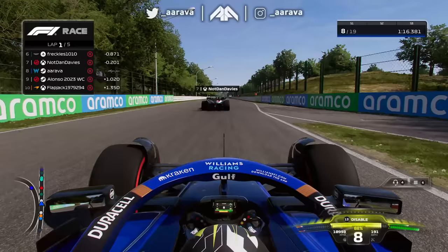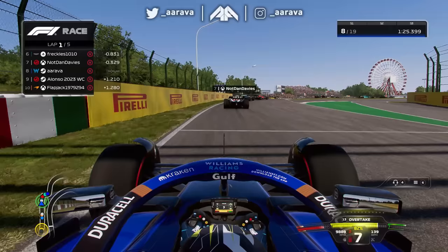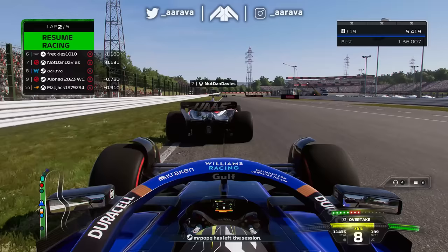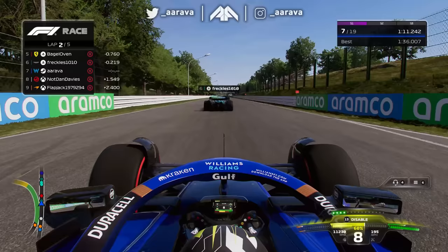I really hope this Haas battle isn't preventing me from progressing further, because looking at the minimap P1 is just down the road. I actually fancy myself around Suzuka - it seems to be one of my better circuits in these first couple of weeks of playing the game. I just need to get into a rhythm, especially in sector one where I think I'm pretty mighty. We just need to get the run on the Haas. We make the move and now open up the taps in sector one - we are flying with a purple sector.